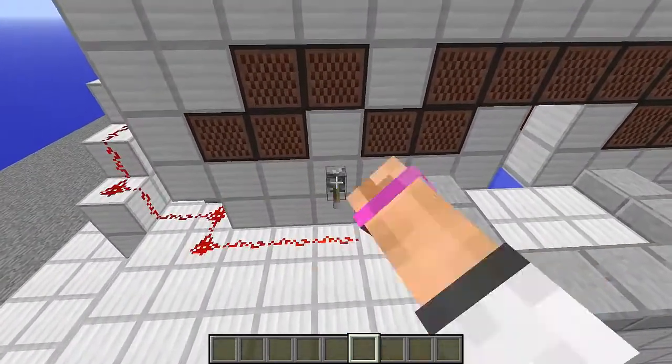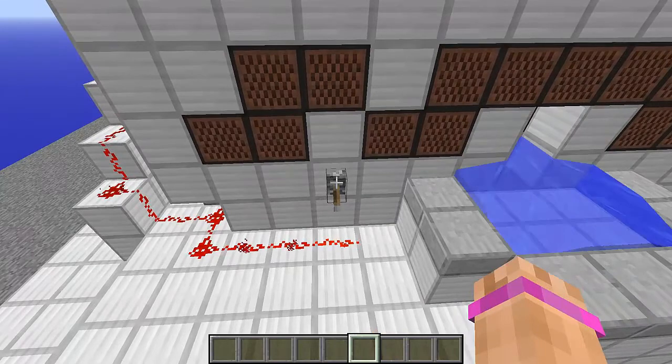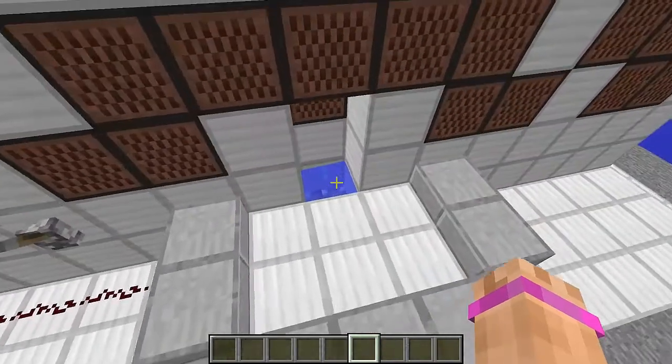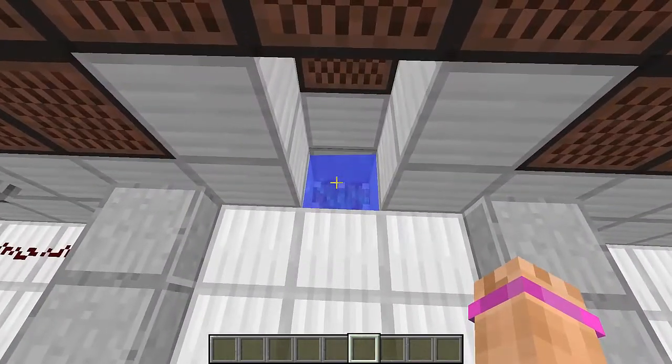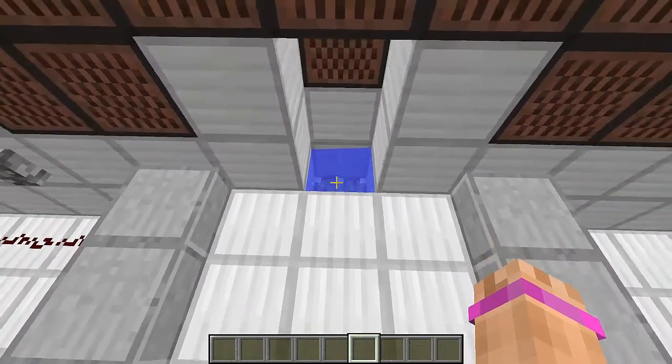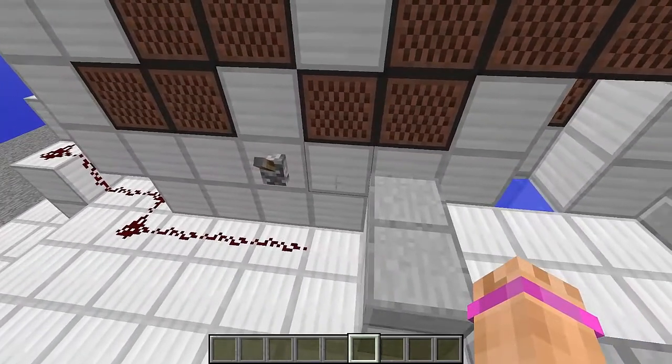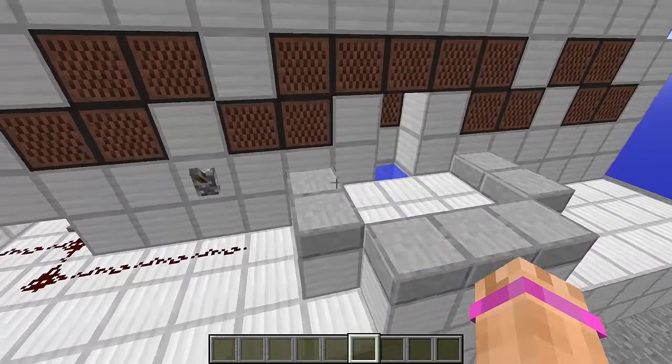So it's actually really simple, and the reason I said it was silly is because you'd need two pairs of Frostwalker boots in order for this to work. But there is no visible redstone besides this sticky piston right here, and no need for dispensers or anything, and it works extremely fast and it actually looks really nice.